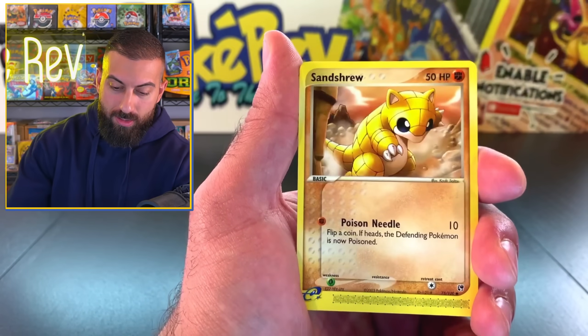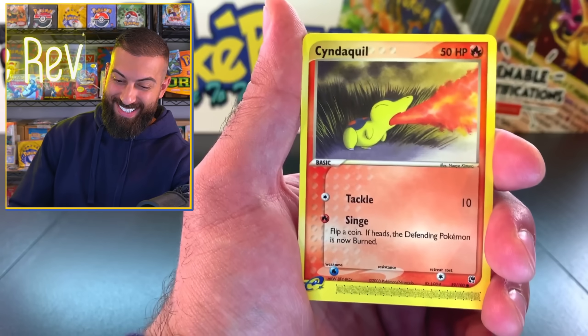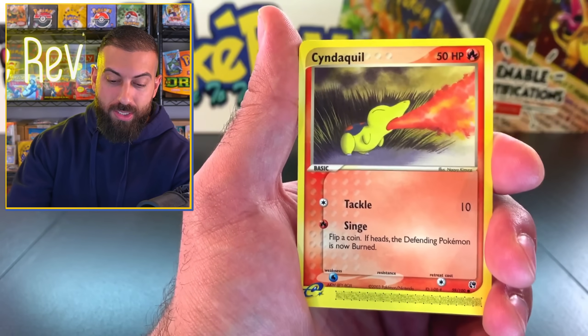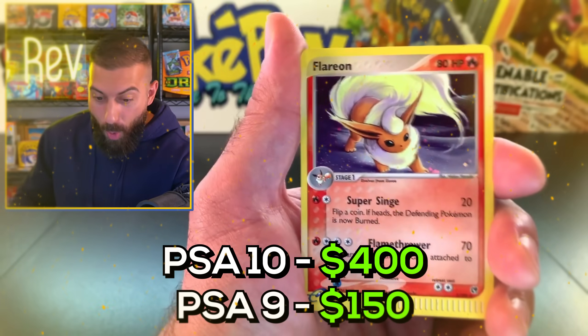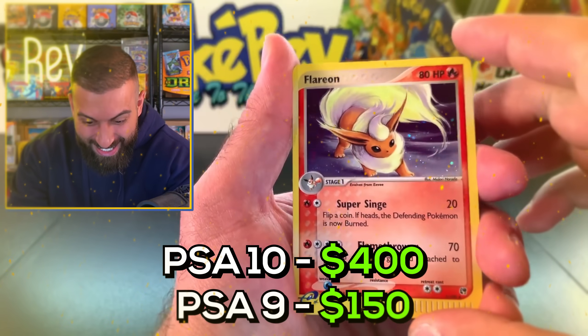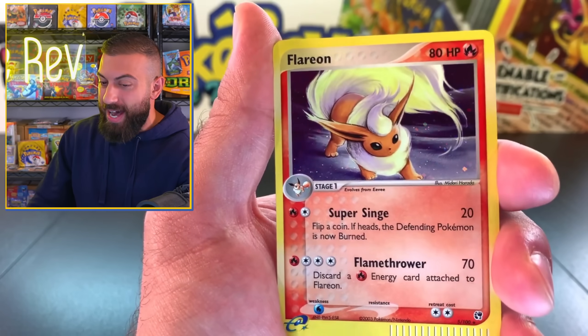Fossil HP 40. Sandshrew. There it is! Yo! One of the biggest holo hits in this set. We got a Flareon holo!